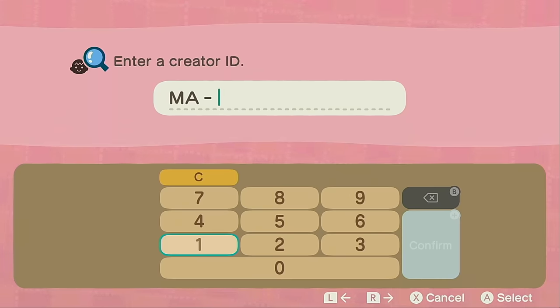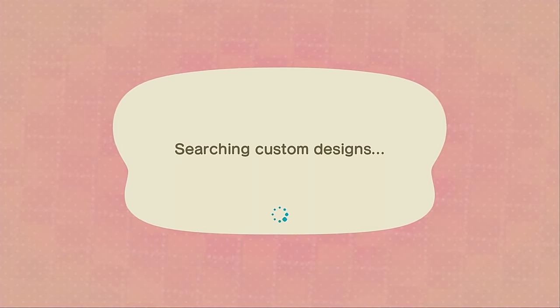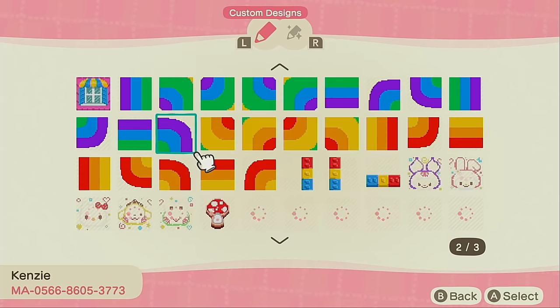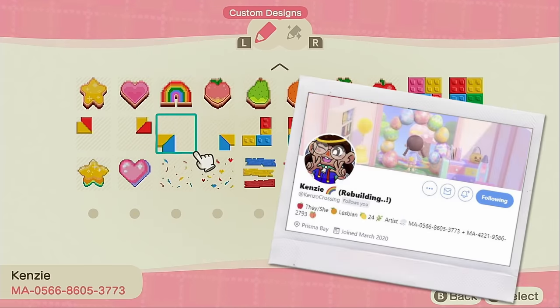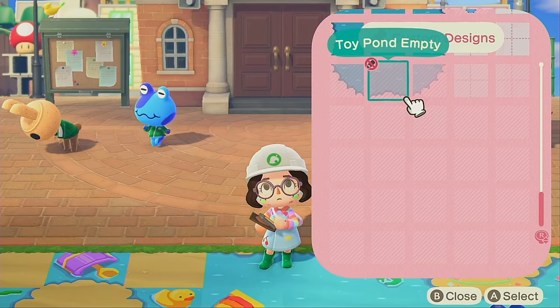Before we get started I'm going to add another piece of my path — this is another middle piece to that awesome water path you see all around my resident services. It was made by the amazing Kenzie, who was kind enough to make me a middle piece with a transparent pixel. The way I'm trying to use this path, it needs that pixel. They have so many other incredible designs — definitely check them out and give them a follow on Twitter.